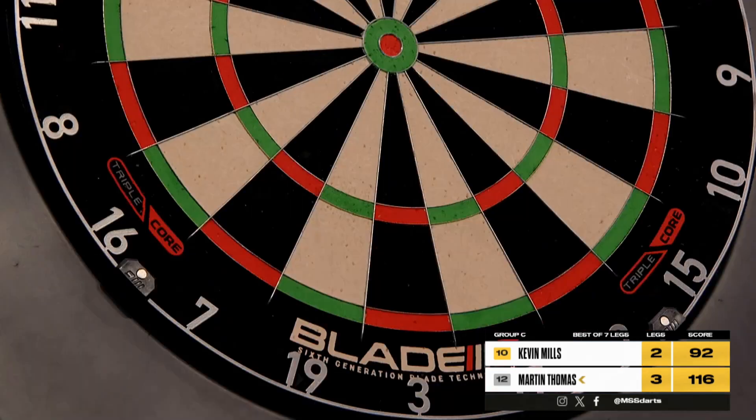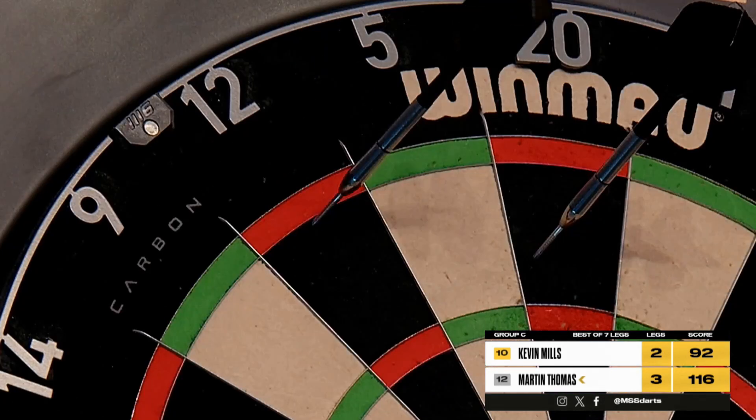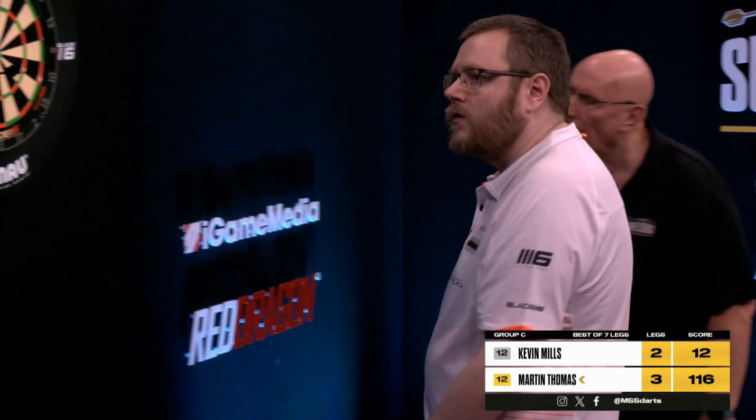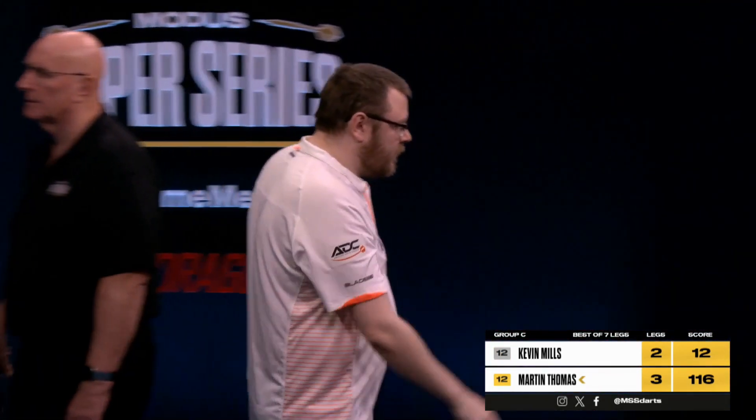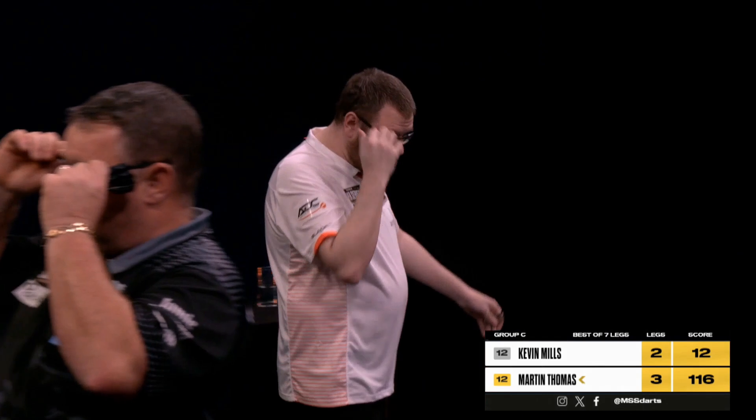Central 11-darter here to take us all the way to a deciding leg. 72 remaining, then 24 remaining. But 12 remaining if he gets another go. If he doesn't get another go, he'll be walking off stage — and Martin Thomas will be top of the table.